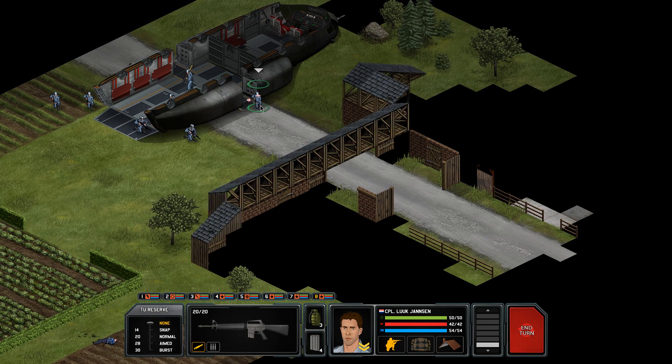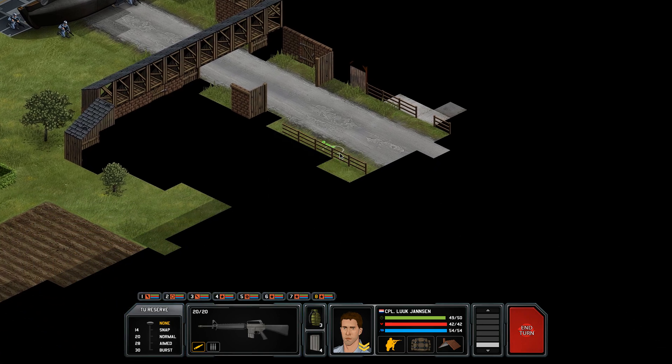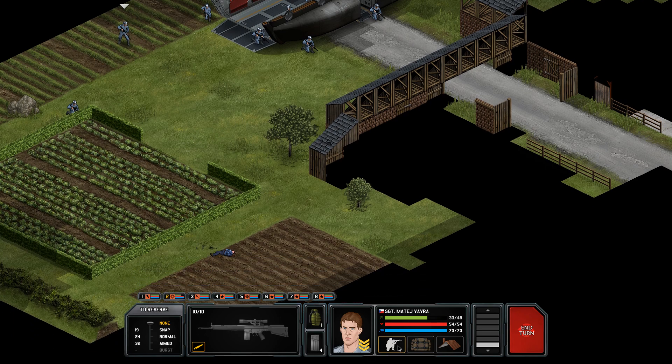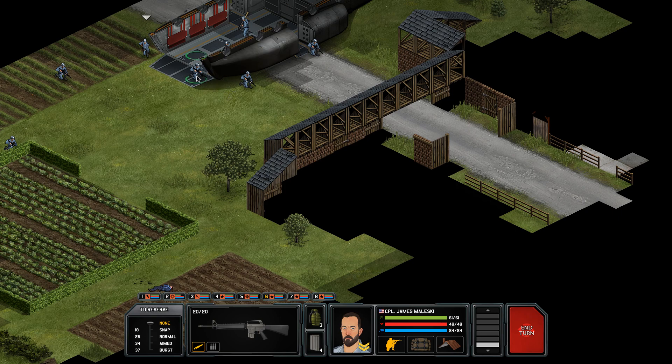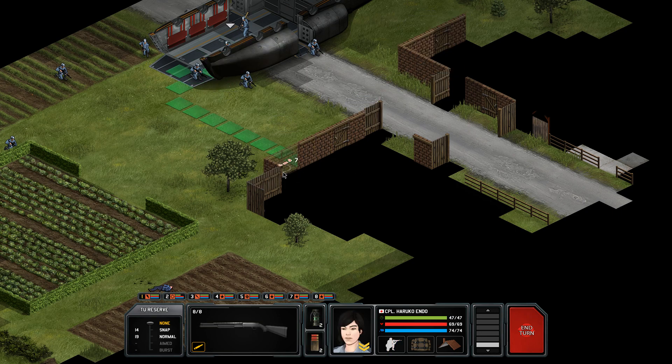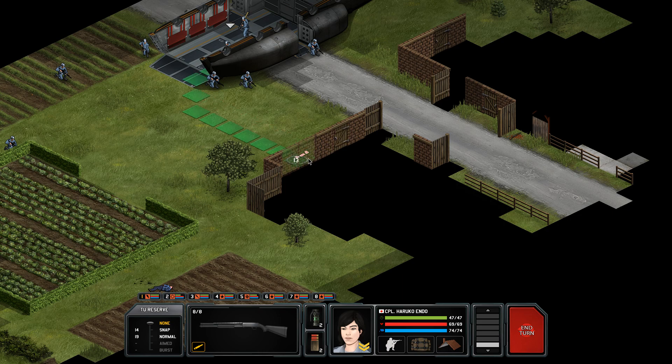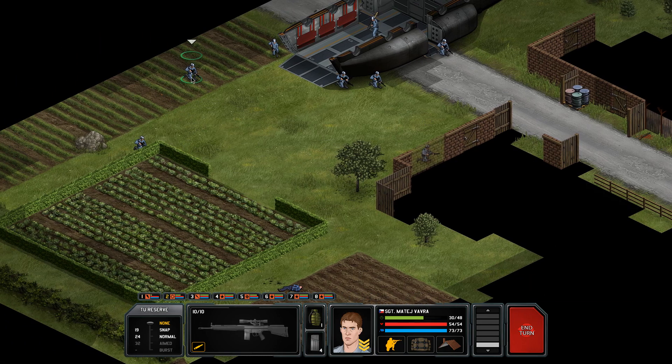End our turn and see who will die. Another civilian died — you get penalized for civilians being killed. I kind of couldn't do much about it. Let's move the sniper up and crouch. The machine gunner needs 48 time units for a burst — that's not too bad. Let's put her over there. There's a crashed UFO somewhere in the darkness — we don't know where — but we're going to try to find it.